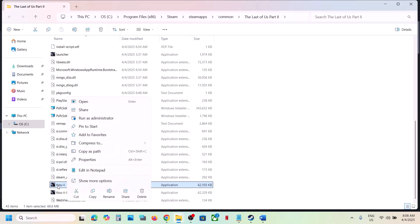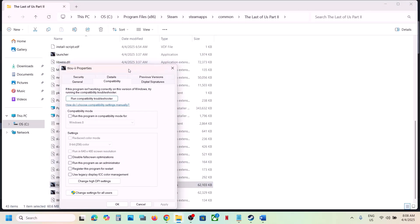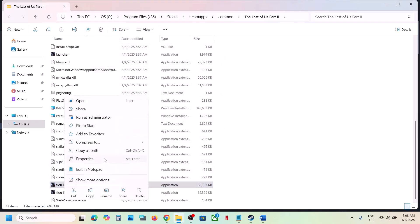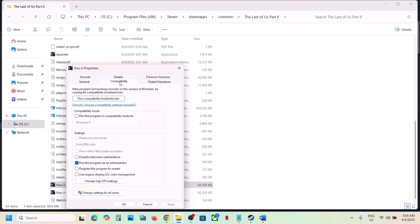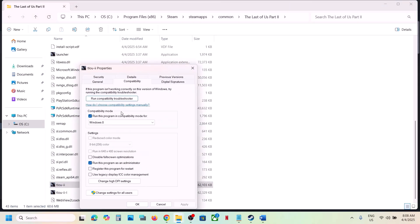If still not working, right-click the game exe file, select Properties, go to the Compatibility tab, and check the box that says Run This Program as an Administrator. Click Apply, then OK, and launch the game. If that does not work, go back to Properties and this time check the compatibility mode box, selecting Windows 8 from the list. Click Apply and OK. If that does not work, try selecting Windows 7 instead.